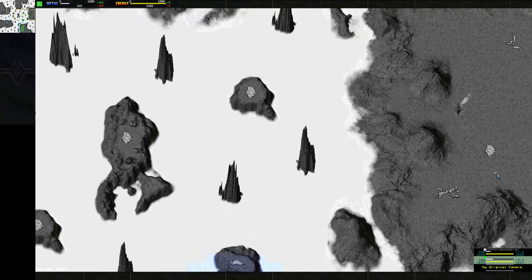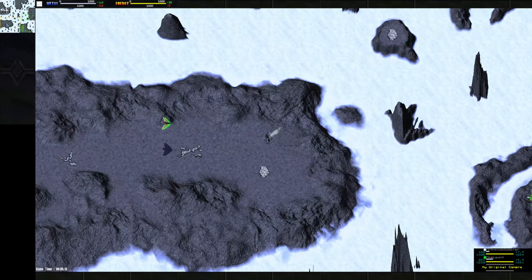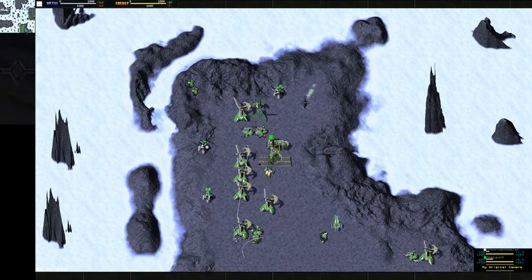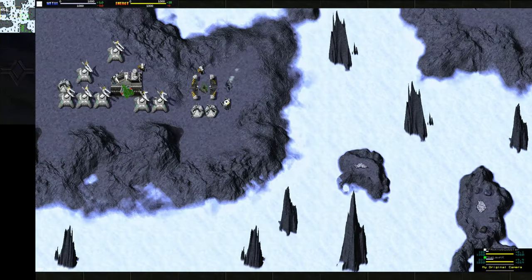You gotta be looking around this map to see where the rocks have been sucked. They don't leave a little footprint — usually they leave a mark when you reclaim them, but I guess these rocks don't do that. That does make it harder for Lon to track where the aircon is. So Lon, I think, has air control for the moment as he has more Freedom Fighters.